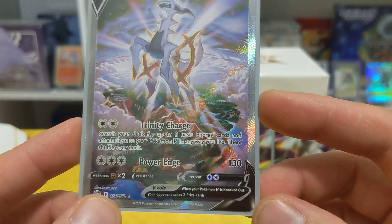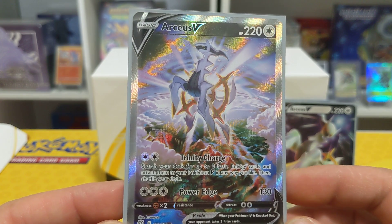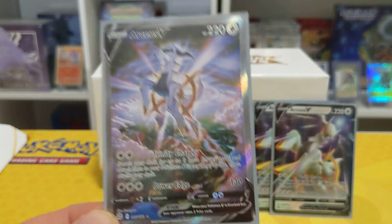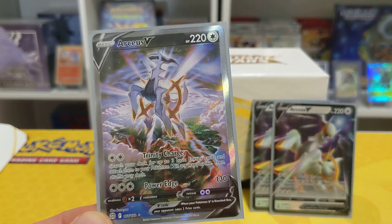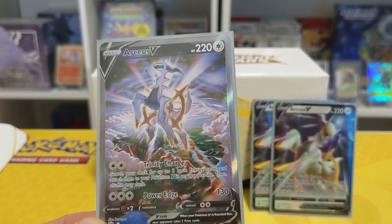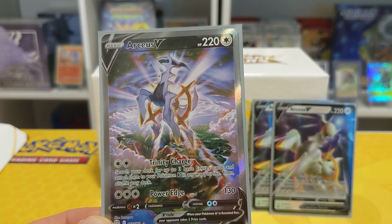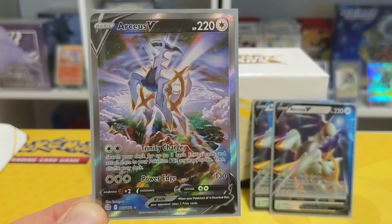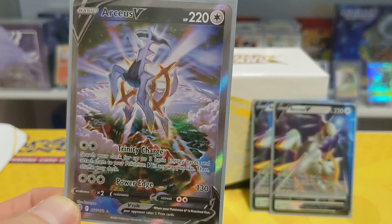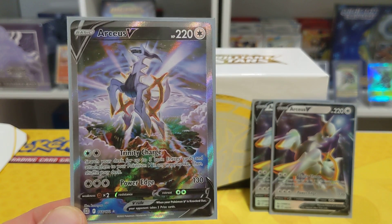And of course we got the Alternative Art of the Arceus V — card number 166 out of 172 — that is amazing. I'm super happy, I'm stoked. Would be nice to get the V-Star though, then we could build more around it. Anyway, we're gonna call it a night on this one — thanks for watching and sitting around opening this box with me. If you have any comments, please let me know and I'll respond as fast as I can. If you're not liked and subscribed to my channel please do so, check out the Instagram. If you're in the area of Madison, Wisconsin, check out fliptablegames.com — and we'll see you in the next video, bye bye!